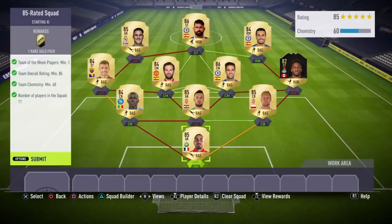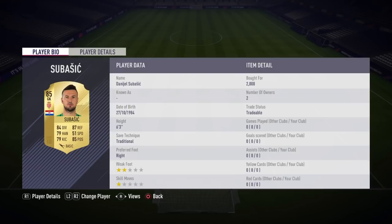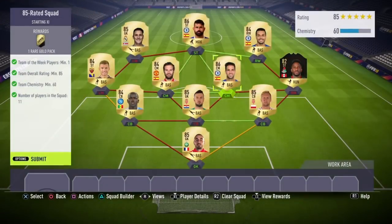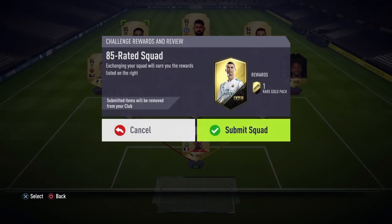The 85-rated squad requires minimum 1 Team of the Week player, team overall rated minimum 85, team chemistry minimum 60, and 11 players. You get a 25k Rare Gold Pack. I used: Ruffier in goal for around 8,000 coins, Glick at right centre back, Superstar who I sniped for 2k (normally around 8,000 coins — a great snipe), Koulibaly at left centre back for 3,000 coins, Dzeko at left mid, Juan Mata at left centre mid, Fabregas at right centre mid for 19k, Inform Farfan at right mid for 13k, Pedro at right wing, Diego Costa at striker for 18,000 coins, and Navas to complete the squad.